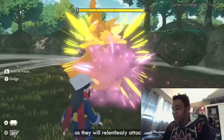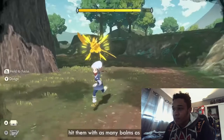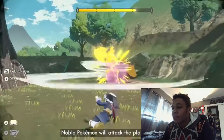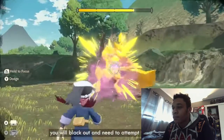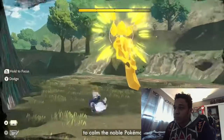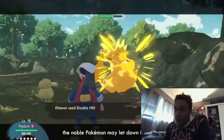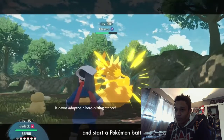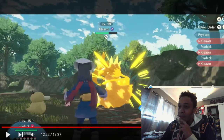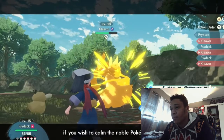So this is a full-on boss fight. When the Noble Pokémon lets down its guard, that's when you throw your Poké Ball to start a Pokémon battle — so you're lowering its guard and then battling to weaken it. These battles are tough and planning ahead is essential if you want to calm the Noble Pokémon down.